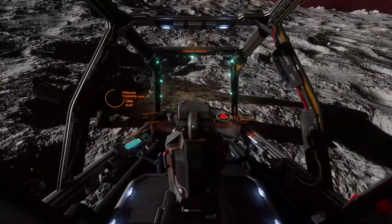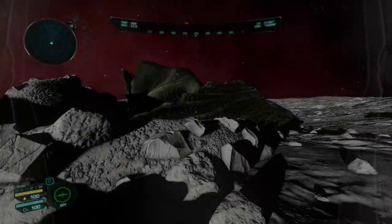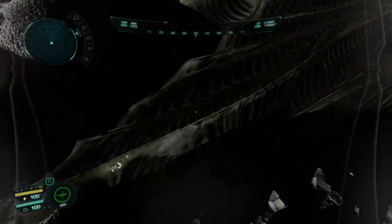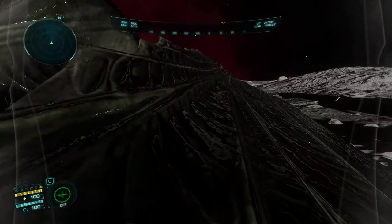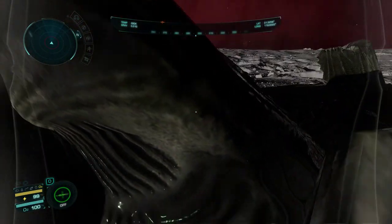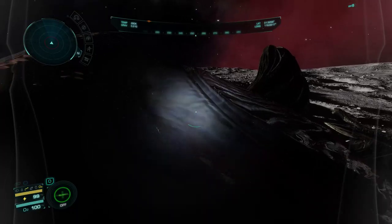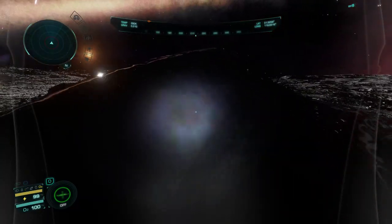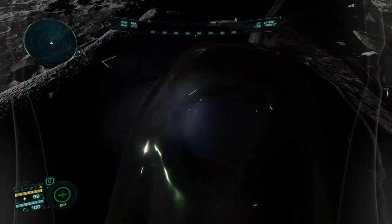This moon is littered with five crashed Thargoid ships, like this one, destroyed by the very machines they prompted. Their organic makeup and apparent slime covering the vessels reminds a human explorer what these bugs are capable of. I say again that their intentions are unknown because they could easily wipe us out at any given moment, but instead choose to research us and conduct small battles.